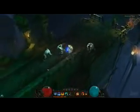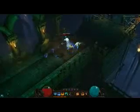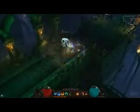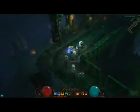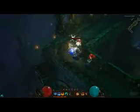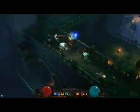Diablo III is packed with vicious enemies. These berserkers have a powerful attack that does massive damage — it's best to avoid it, then retaliate while he recovers. These cultists that are joining the fight are weak and easy to kill, but the demon spawn they summon are not. The Barbarian must dispatch the cultists quickly before he is overwhelmed.